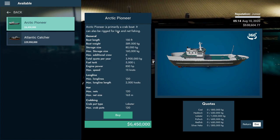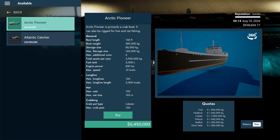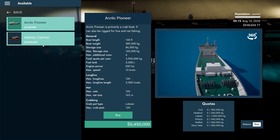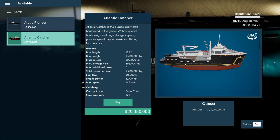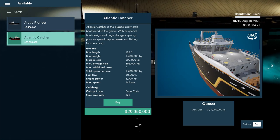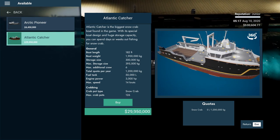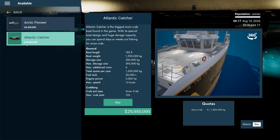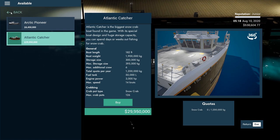It's primarily a crab boat that can also be rigged for line and net fishing. Look at that - that's big. The Atlantic Catcher is the biggest snow crab boat found in the game, with a special boat design and huge storage capacity. We can spend days or weeks out fishing for snow crab. But at 29 to 30 million dollars - that is craziness, absolute craziness.